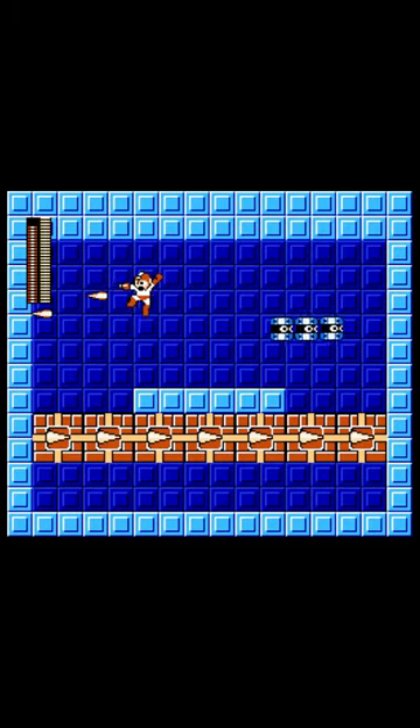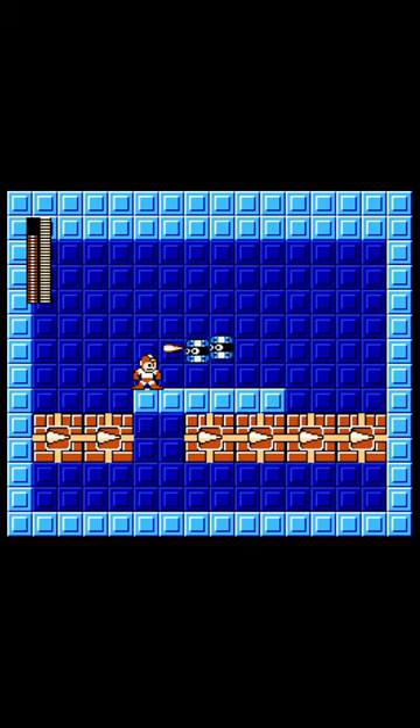Needle Cannon is a very straightforward weapon. It mainly just fires a projectile and you can wave it up and down by jumping, but there's a special interaction in which you can shoot it off an enemy and it drops through a floor.